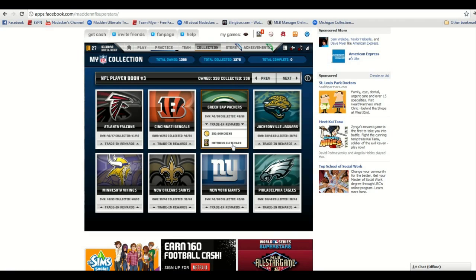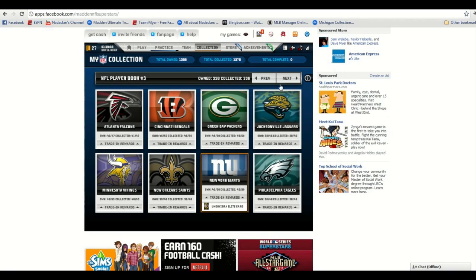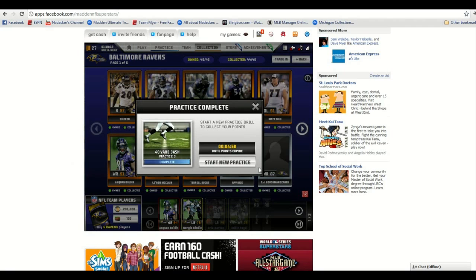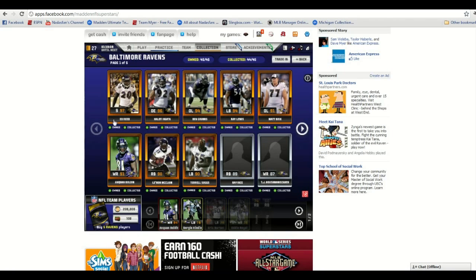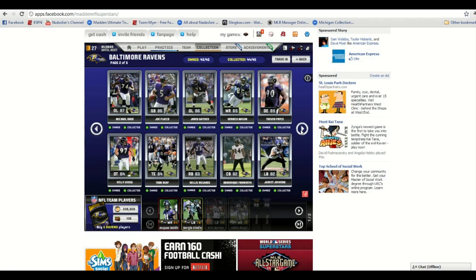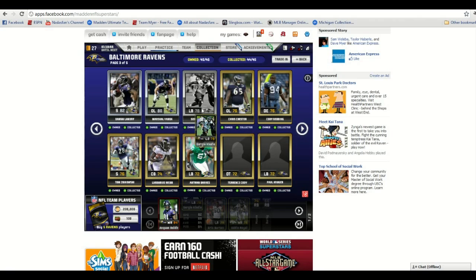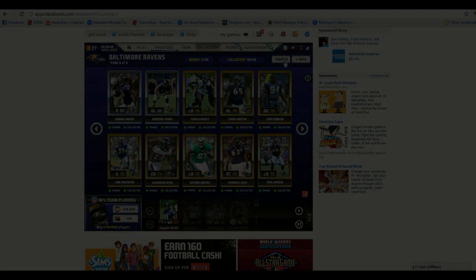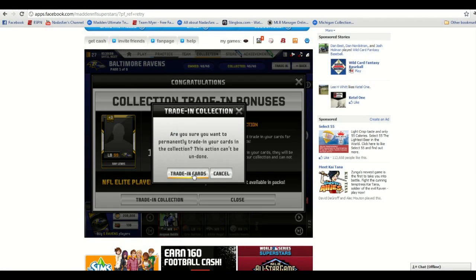I kind of lucked out being very close on a couple of these — only one pack away in some cases. The very first collection I've completed, I couldn't have picked a better one: when I cash this in, it's going to be a million coins and the Ray Lewis Elite card on the Ravens. After buying some team packs in a promotion, I was lucky to bounce that one up. The last card I needed was Sergio Kindle, who is in the golds I'm currently collecting. I found him, put him in — 45 of 45 — and we're going to trade in.